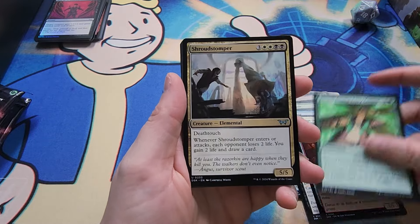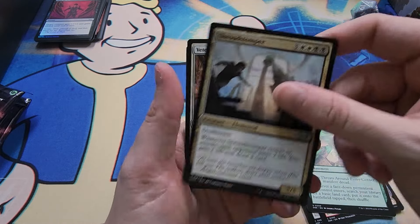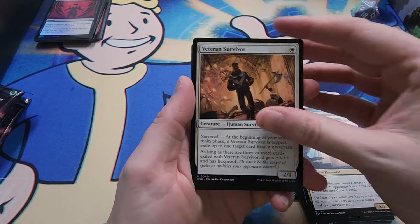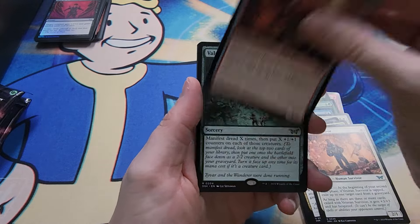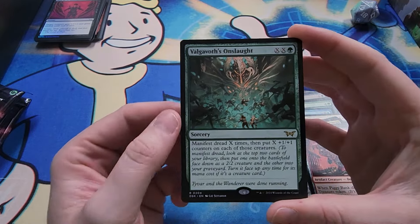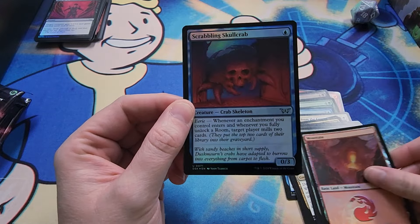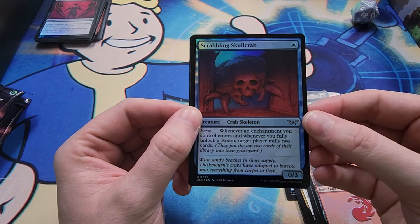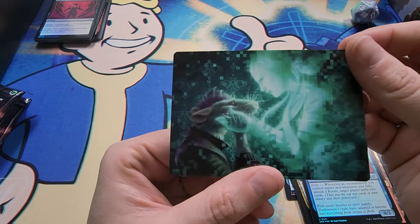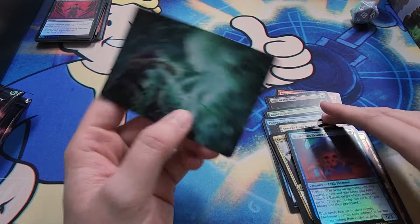Threats Around Every Corner, Shroud Stomper. I would put this in my life gain deck if it didn't cost so much mana. We got Valgavoth's Onslaught - this card's good, I got this in the pre-release and was able to use it. Got a foil mountain, a Scrabbling Skull Crab - card looks cool. And oh look, is it Noshy? Cathartic Parting, but that is Noshy though.